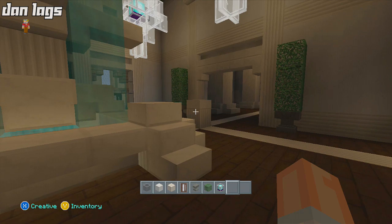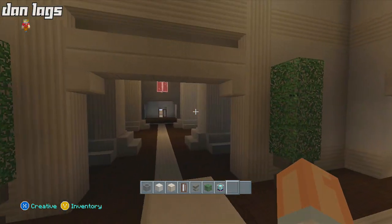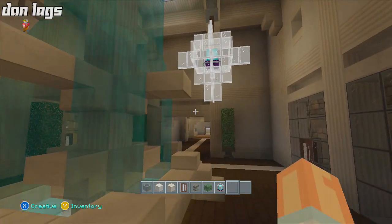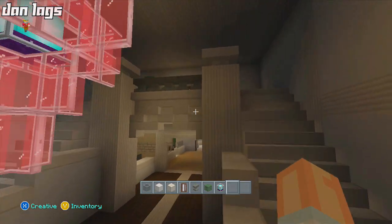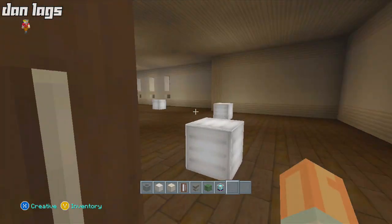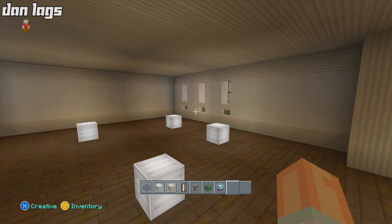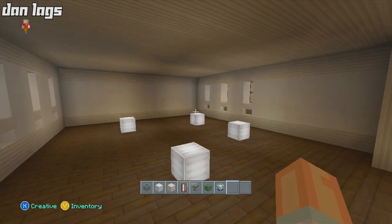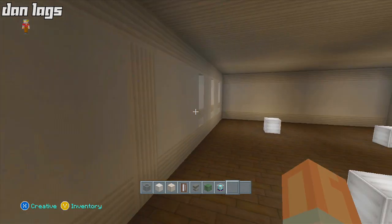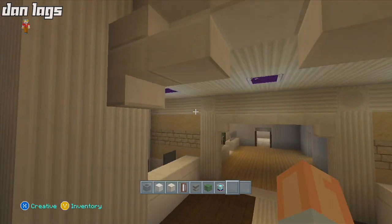Pretty much everything on the first floor is done - all the rooms are furnished - and the second floor over there is done. However, I completely spaced out and forgot about the second floor of this part of the city hall. This entire space has been completely unbuilt and unfurnished, so that is going to be the mission for today's episode. We are going to build some sort of municipal department for the city.